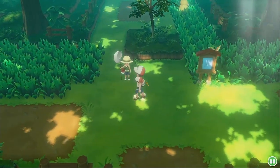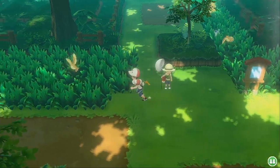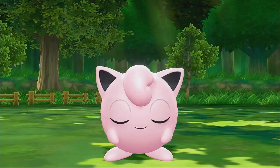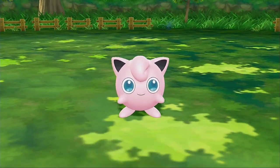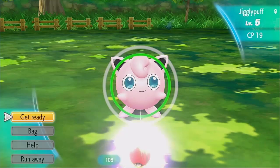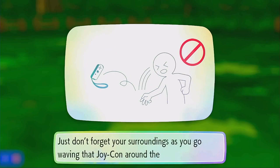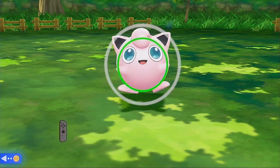The iconic Viridian City Forest looks beautiful in the Pokémon GO art style and engine. The forest is brought to life with all the wild Pokémon running about in the overworld, rather than the random encounters we got previously with other Pokémon games. Also gone from previous games is battling wild Pokémon — now when you encounter a wild Pokémon you're prompted to throw a Pokéball to catch it.